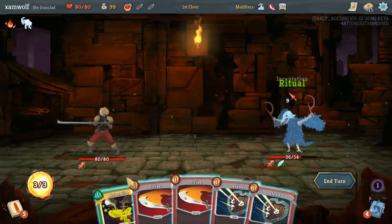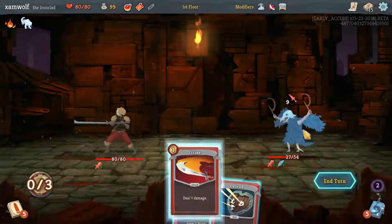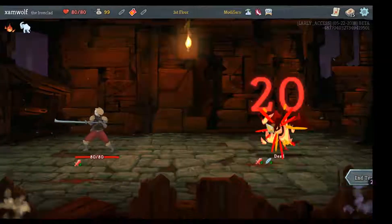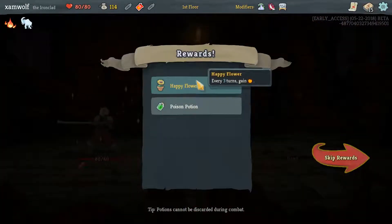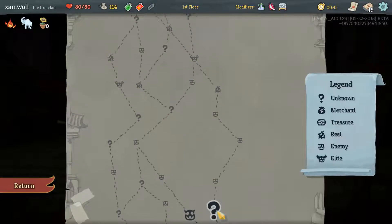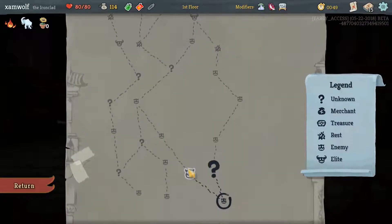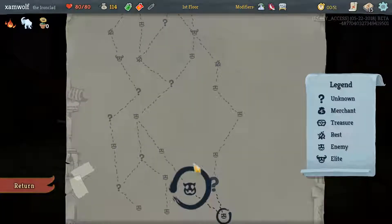That's a good one — the fire potion. I think we're going to use the fire potion. Poison potion, I'll take it. The happy flower is okay, I guess. Do I want to rest or do I want to get another relic? Probably another relic, so we're going to go this way.